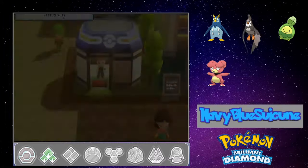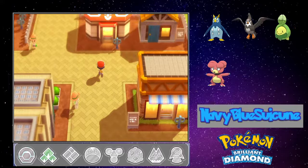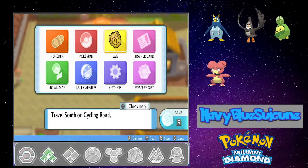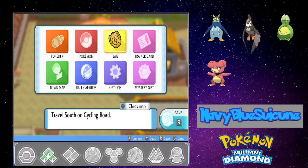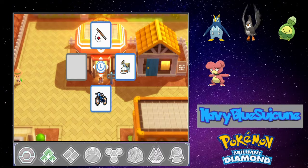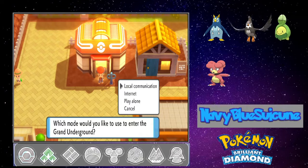I'm gonna see if we can add a Magnemite to the team. Out of all the Electric-types that are possible to grab, Magnemite has a special... I like him, he's dope. Magnemite are genderless, anywho. Let's head to the Underground.